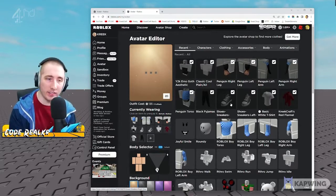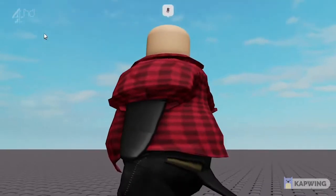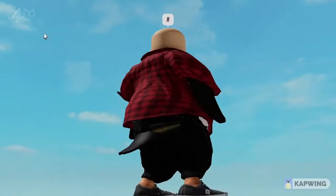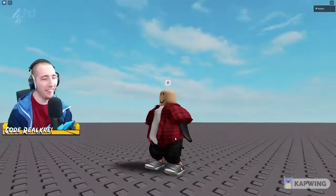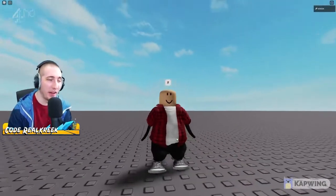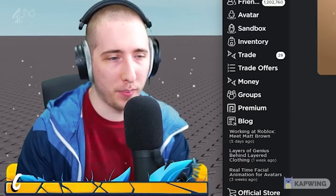How layered clothing works is it actually covers up anything underneath it and wraps around the avatar. So now if I reset with some layered clothing on, you can see the pants - the tail kind of sticks out a little bit, we got the shoes, the shirt - everything looks great. You wouldn't even know it's a penguin if it wasn't for the arms and tail.